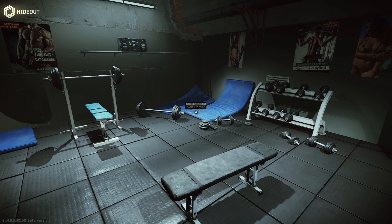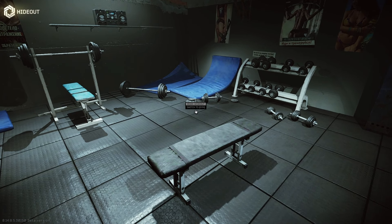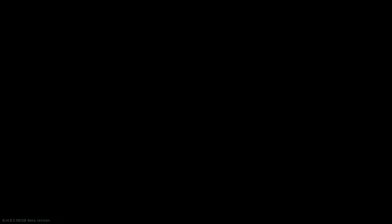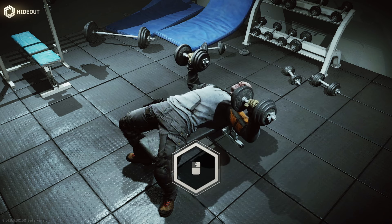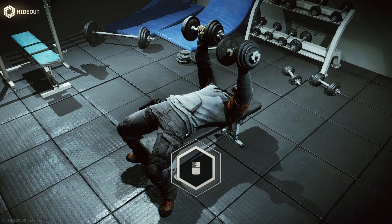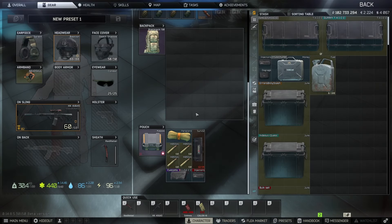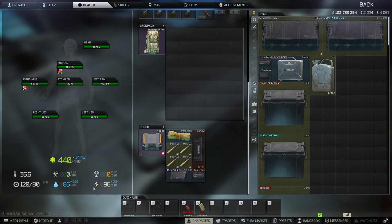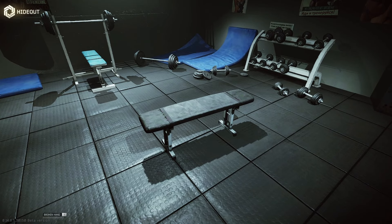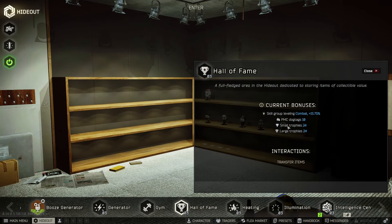Over here at the gym you can train strength and endurance by doing a workout — they recently buffed this. You play a mini-game where you click once it hits inside the hexagon. If you fail too many times you'll break your arm and have to fix it before working out again. Working out consumes food and hydration, and you can work out two times within a 24-hour period.